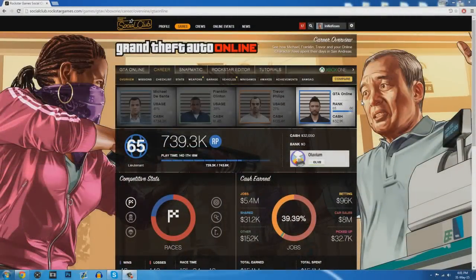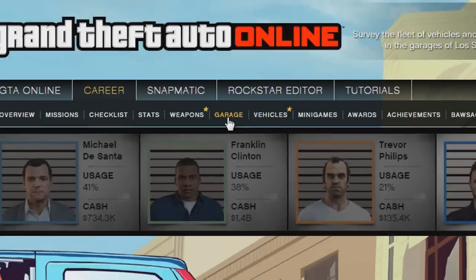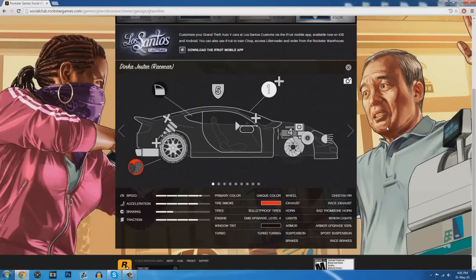Now you can in fact check out this model for yourselves. What you simply want to do is go to the Rockstar Social Club and then sign into your Social Club account, then go to the online tab, and then choose Garage, then simply scroll down, where you'll then find a model of a vehicle, which is simply right click.